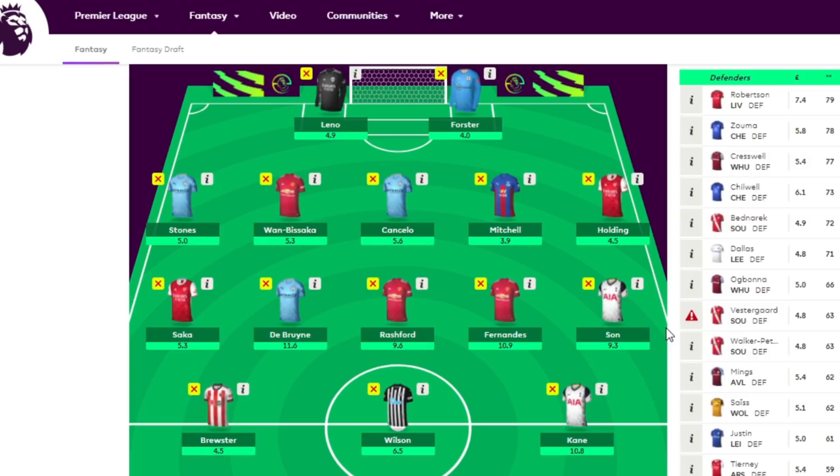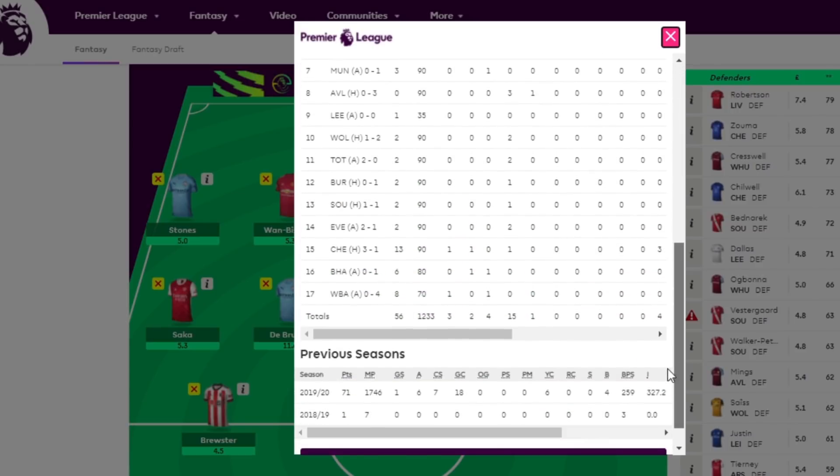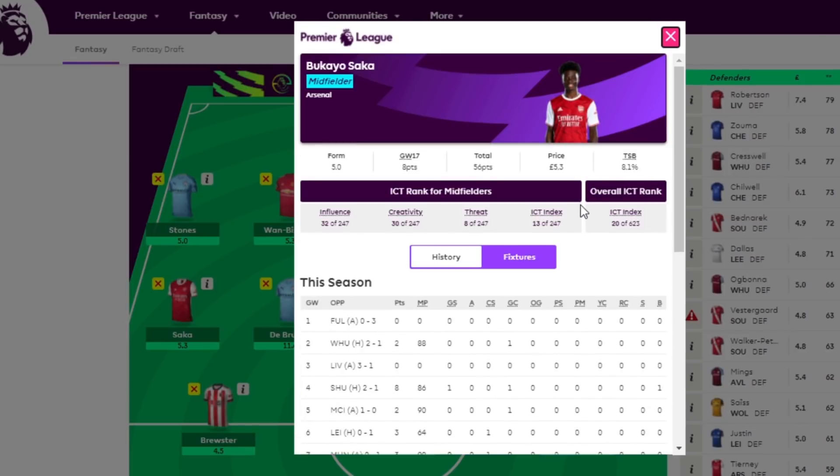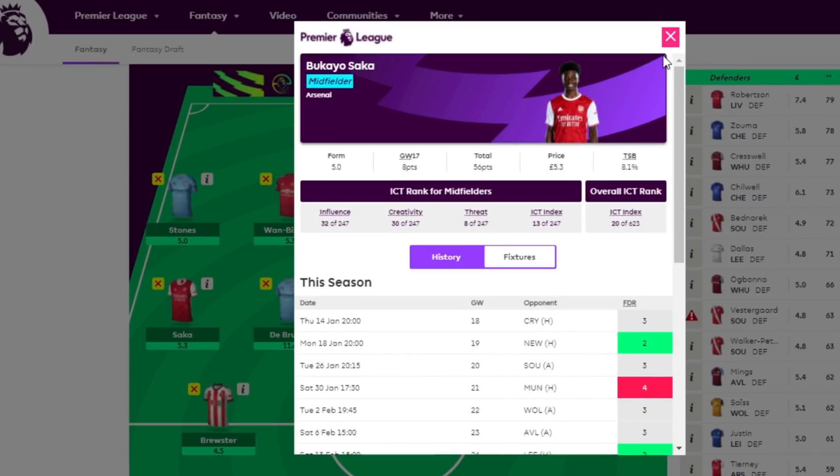Kane and Son are still great options. I think we have to highlight Saka — I know the price might put you off, but Saka is producing like a seven or eight million pound player, with returns in all of his last three games. That has coincided with an upturn in Arsenal's fortunes — goals, assists, dribbles, he just adds that spark. For his price, apart from Suchek, there is no one better. If you wanted a fifth midfielder, Saka is a great choice and a great differential pick.